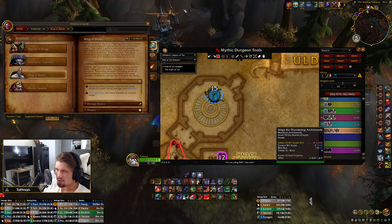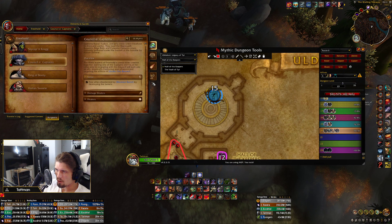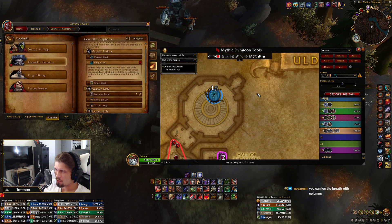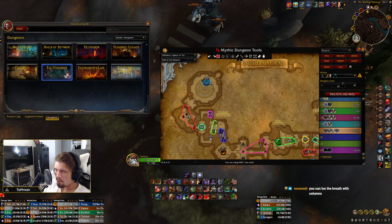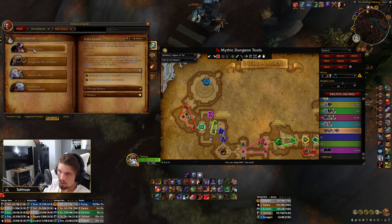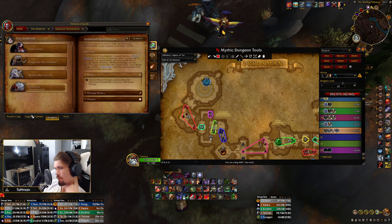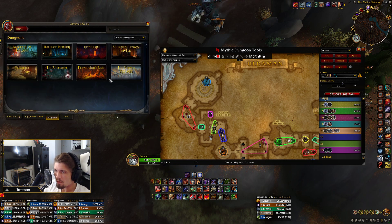Freehold is probably the dungeon where Spellblock is least needed. In Freehold you can dodge the last boss's breath with columns, but you're not going to be able to do that for the entire fight — at higher keys you want to prioritize good positioning because you'll run out of room. I would use it on the first boss in case someone messes up their kicks, and on the third boss because of soak mechanics. But that's mostly bosses — I don't think there's much use on trash.